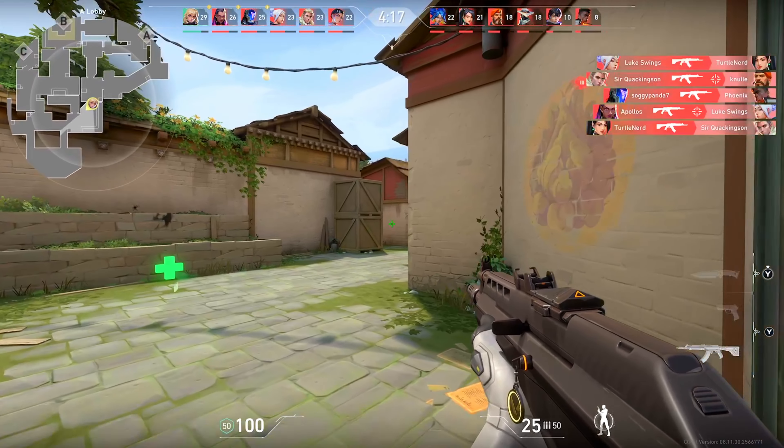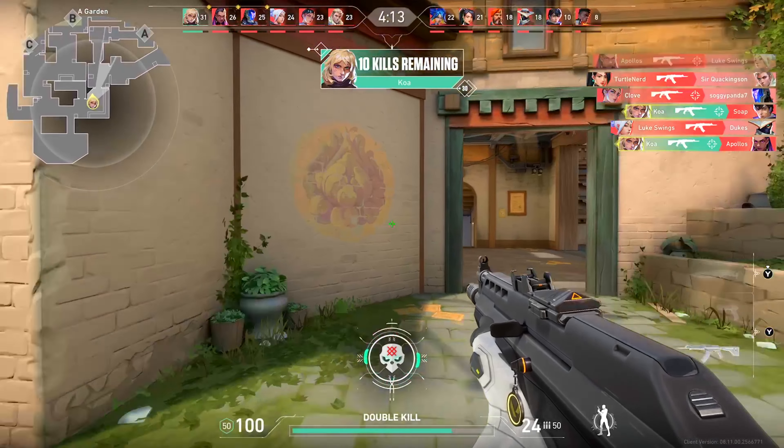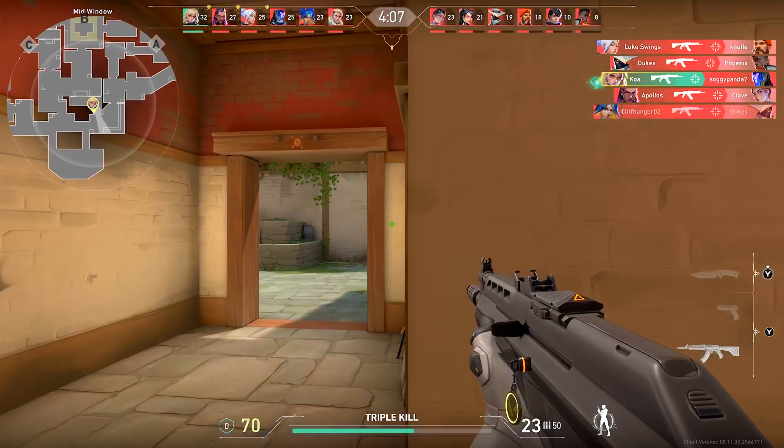Now let's talk about how to actually aim. If you hold down the trigger on most guns in this game, they are going to go crazy — the bloom, the recoil — it's going to go all over the place. You need to make your first couple of bullets count.